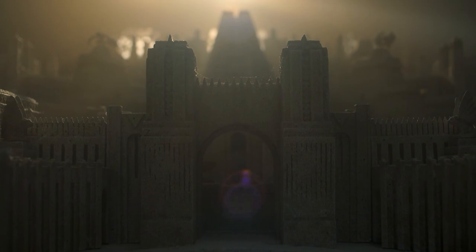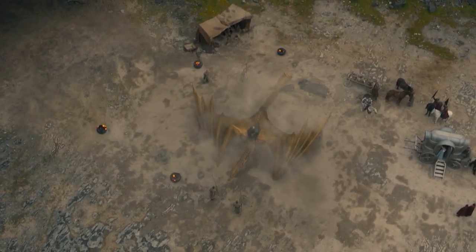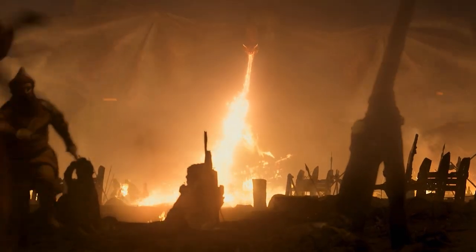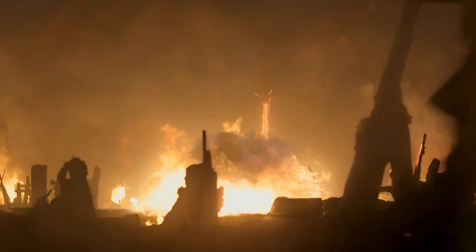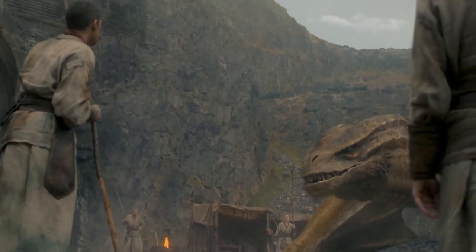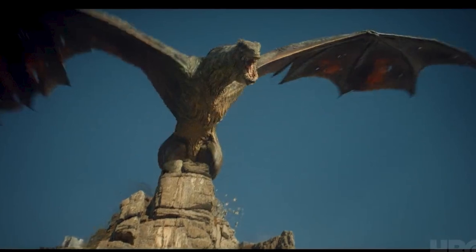As the name implies, Valyrian steel was created by Valyrians during their rise to power while they were also in the process of taming dragons. Their blood mages were developing the art of dragon bonding. We don't know if they created Valyrian steel first or tamed dragons first — the art of taming dragons took them a long time; it didn't happen overnight. It was sort of like the domestication of horses, with a whole bunch of blood magic involved.